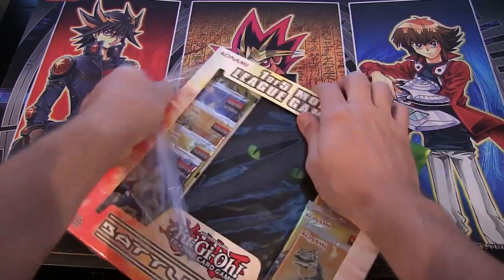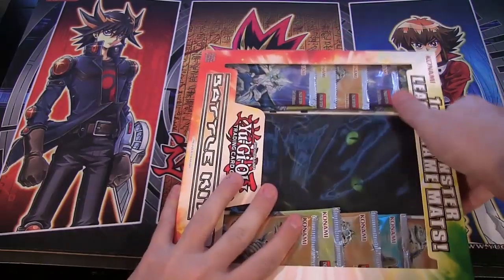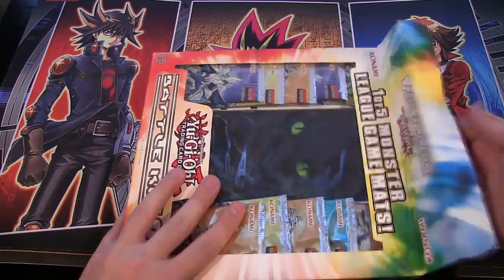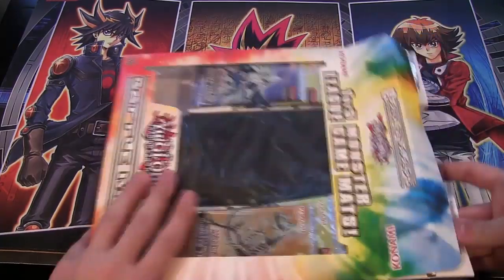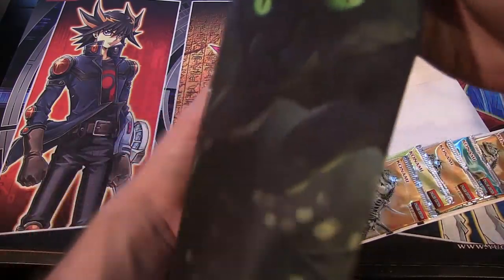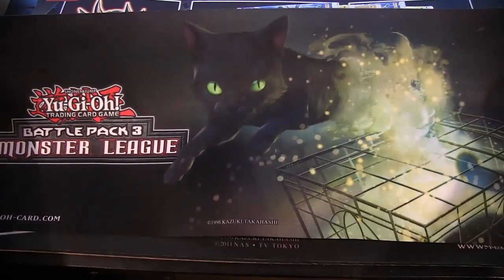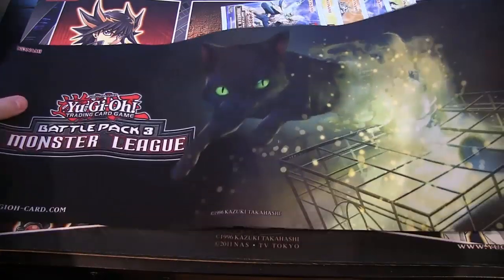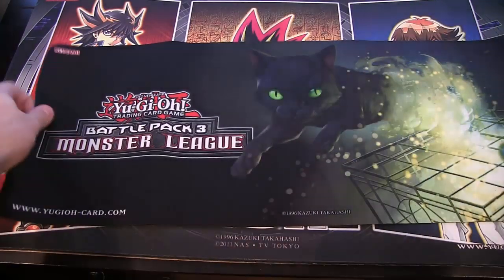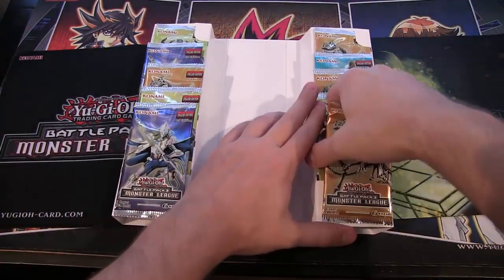I like all the different playmats, too. I wish they were full-size playmats. Unfortunately, they're not, just like we've seen in the previous Battle Pack and other stuff. But still look pretty cool — at least they're all different. First off, we have our playmat with Quantum Cat. Love the artwork on that card. I hope I can get it. And we will use it for the background. The one thing I don't like about Battle Packs, though, is — and you guys may remember this — they always glue them down.